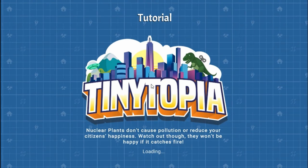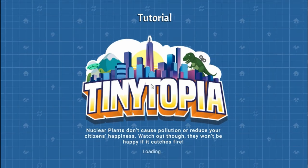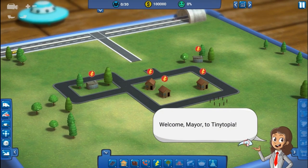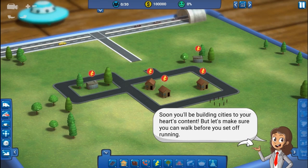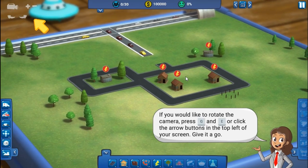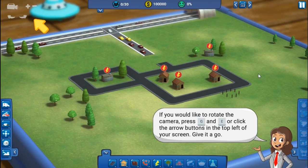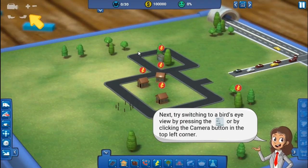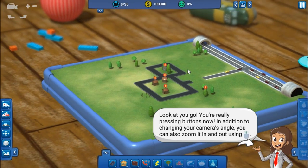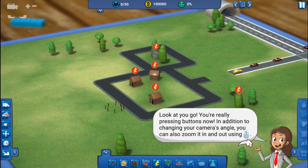Nuclear plants don't cause pollution or reduce your citizens' happiness — watch out though, they won't be happy if it catches fire. Welcome, mayor, to Tinytopia. You'll be building cities to your heart's content. Start by having a look around. You can move your camera with WASD, and press Q and E or click the arrow buttons. Try switching to a bird's eye view by pressing Tab or clicking the camera button. Also zoom in and out using the scroll wheel.